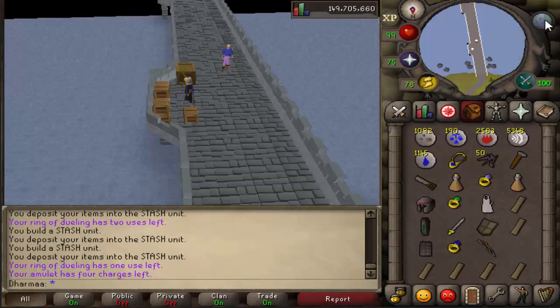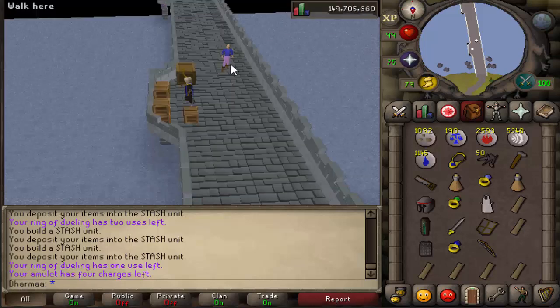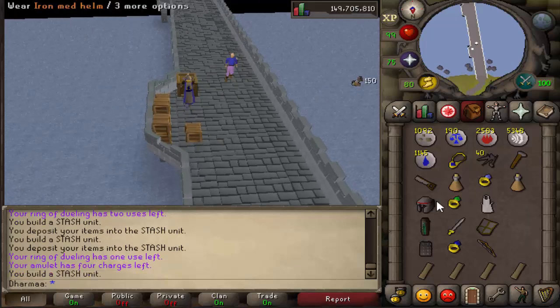After that, make your way over to Draynor Village. In between Draynor Village and the Wizard Tower there's a bridge. There's an inconspicuous crate. Build this, and you need an iron medium helm, an emerald ring, and a white apron. Pop them in.